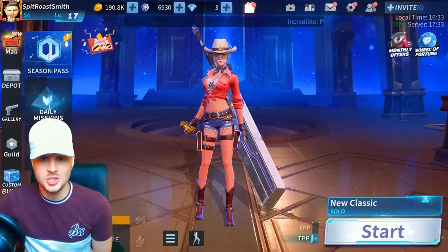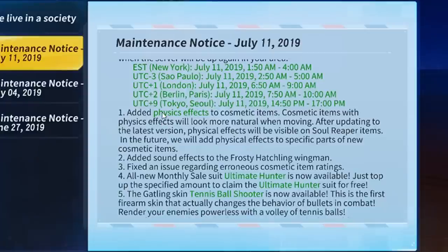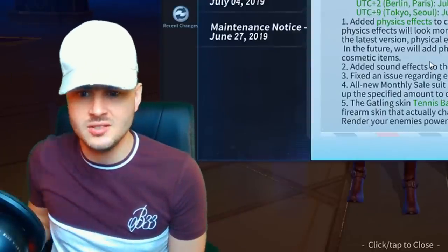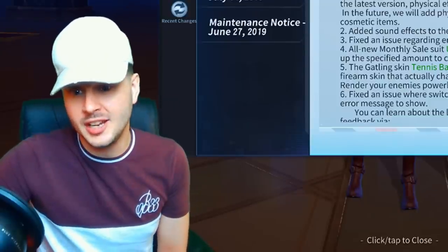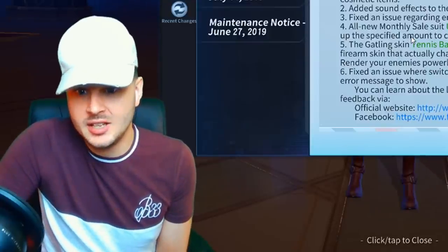Now let's check out the patch notes for July 11th. Number one: they've added physics effects to cosmetic items — cosmetic items with physics effects will look more natural when moving. Physical effects will be visible on Soul Reaper items, and in the future they'll add effects to parts of new cosmetic items — basically making skins look more vibrant and showy. Number two: added sound effects to the Frosty Hatchling wingman — probably some dragon noises or wing effects when flying down.